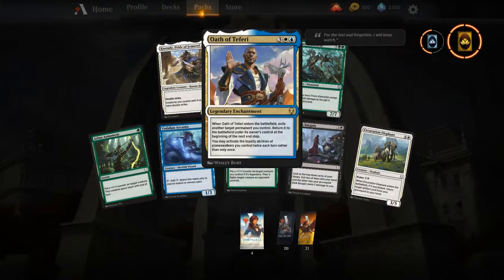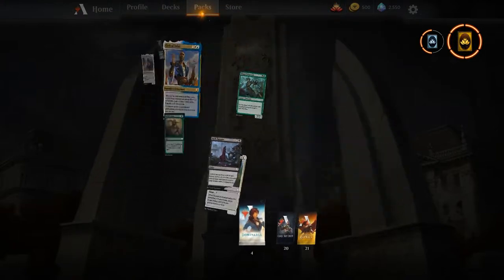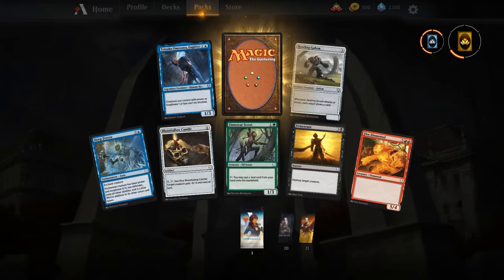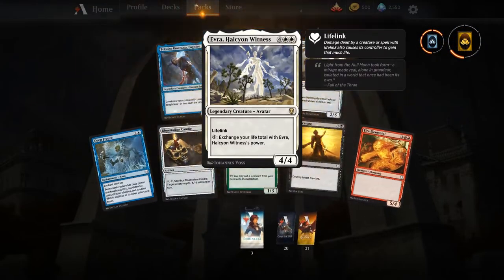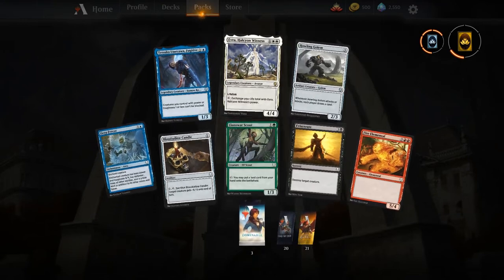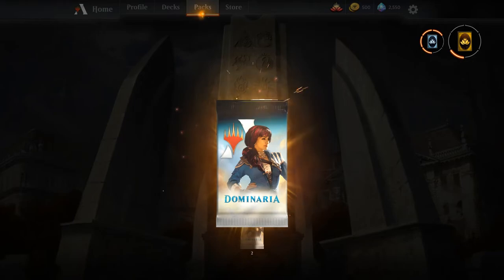There is Oath of Teferi — not necessarily the Teferi we want, but a sweet Teferi card nonetheless. Another Avra — I think it's just telling us we have to build a deck around this; we have three so far. Put that on the brew station.